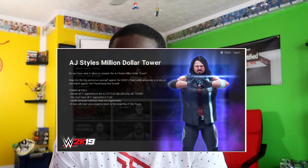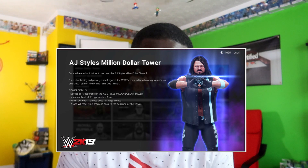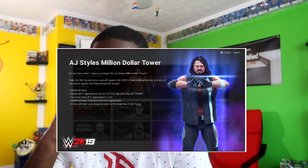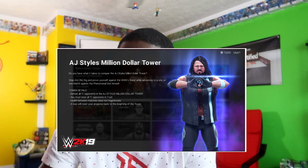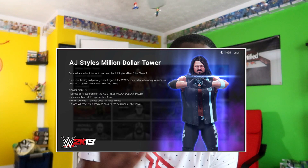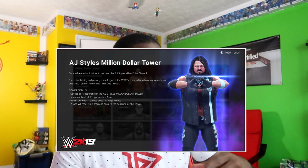This is the last screenshot — the AJ Styles Million Dollar Tower. If you want to try and beat AJ Styles in the house that AJ Styles built, this is where you do it. This is the first time I think WWE has done something like this. The tower details are straightforward: defeat all 15 opponents, you must beat all 15 in one run, health between matches does not regenerate, and a loss resets your progress back to the beginning. I can't imagine how many people are going to lose at match 14 or 15 because the difficulty keeps getting higher and higher.